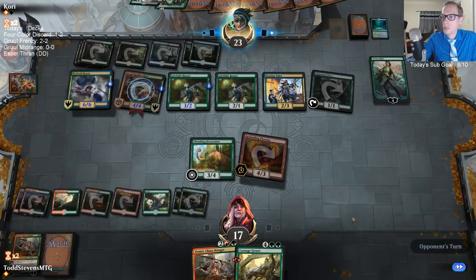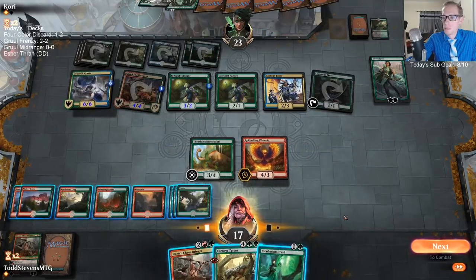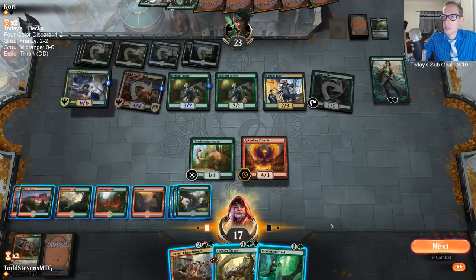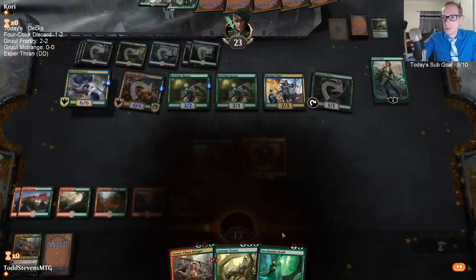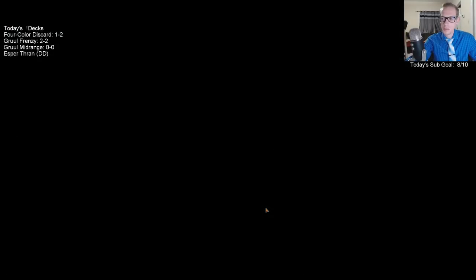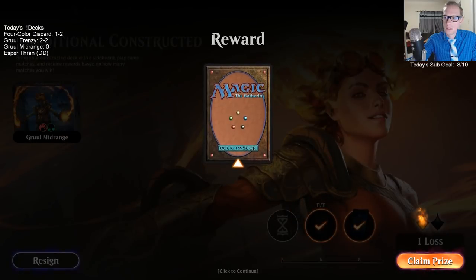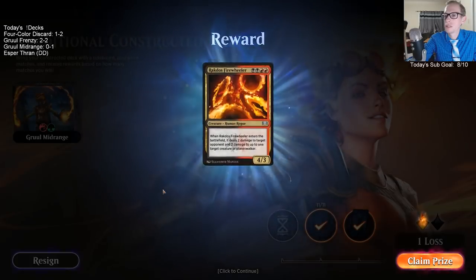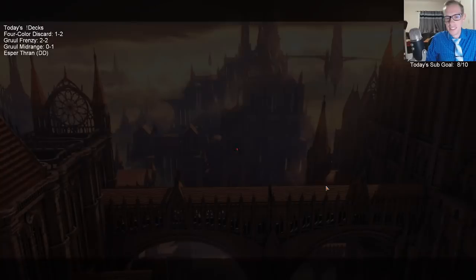Could have maybe been able to kill that Vivian with the Rekindling Phoenix if I would have swung with Spellbreaker and Brontodon at it before. I just can't beat this — I have seven cards in hand, I just can't win. We're going to have to find a different matchup. We're just a much weaker midrange deck. I really hope we don't get paired against Sultai again — this deck's not going to beat Sultai.